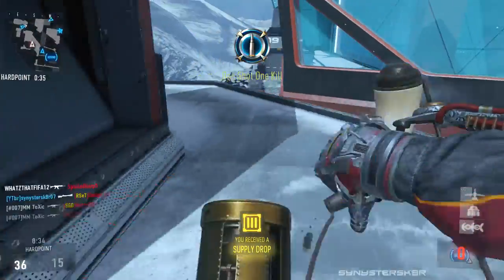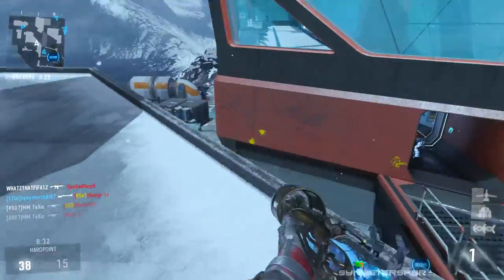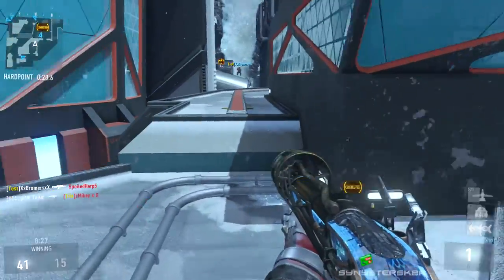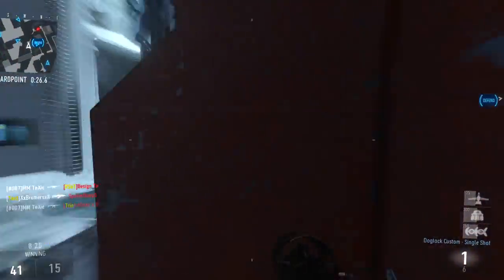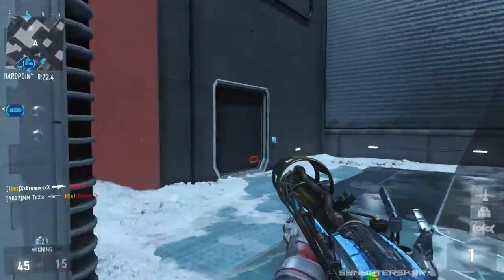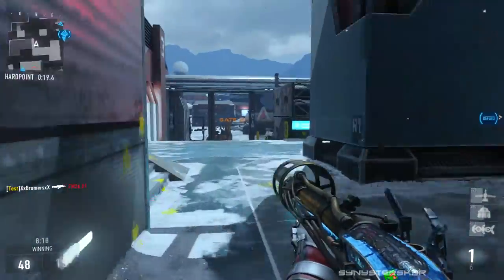The setup is really key when using this weapon. The way I use it — and the way I think it's meant to be used — is you have to be sneaky and then attack. So you're lurking around the map and then punching people in the face with your Blunderbuss.